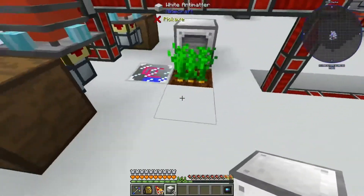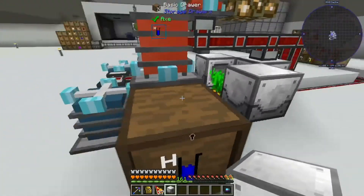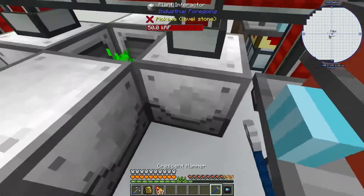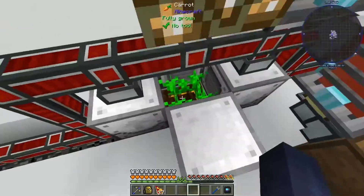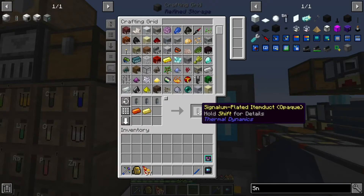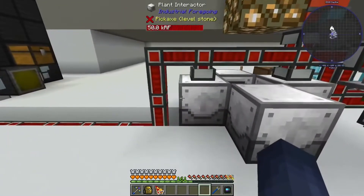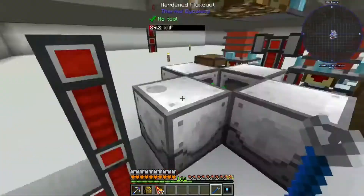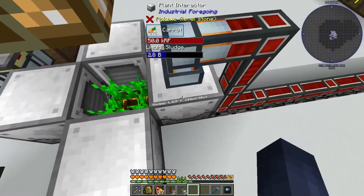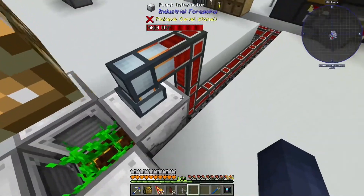Let me show you what I'm actually trying to do first. We need to place the plant interactors here, here, here, here, and here. What this machine does is it basically collects the crop — it's a plant interactor. I found an exploit with this machine that lets you harvest the crop indefinitely without having to break it and replace it. First let's make signalum plated item ducts — these are made with signalum and electrum and allow you to pass RF and items on the same cable.